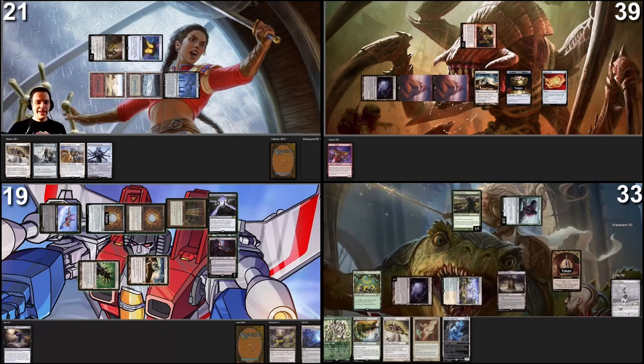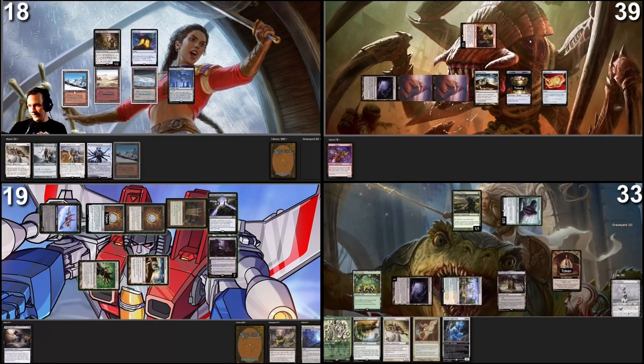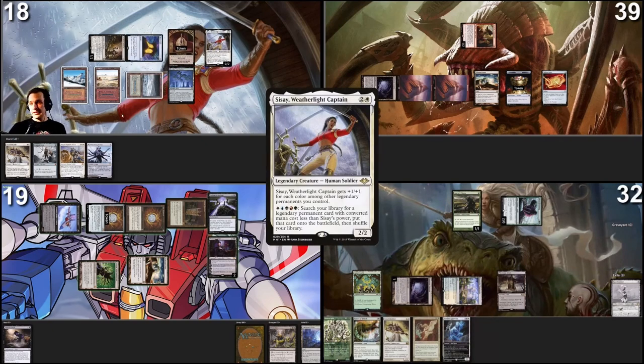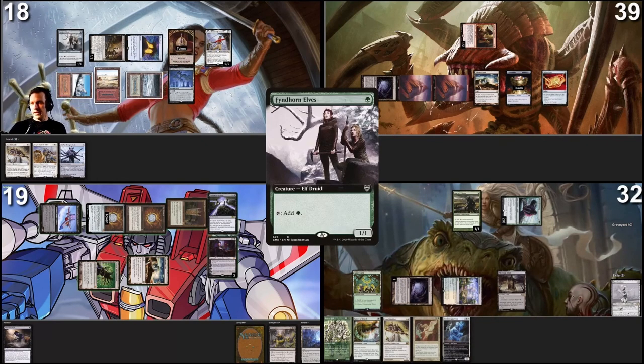I take damage — I've done twelve damage to myself with this Crypt, dealing damage every single time. Draw a card for turn — land, Taiga. Pontus, I'm attacking with my Deathrite Shaman at you — you're the Monarch. No blocks, take one. I become the Monarch. I'm going to cast Cissae, then cast Windhorn Elves, then pass the turn and draw a card because of Monarch.